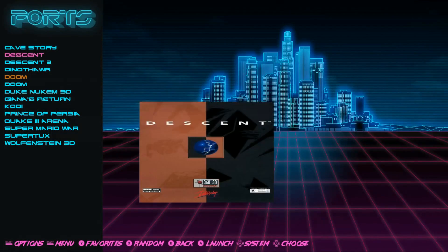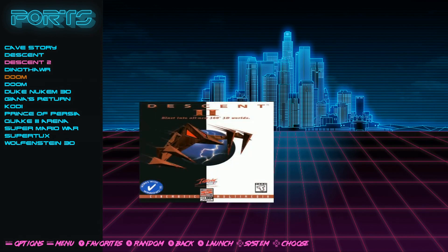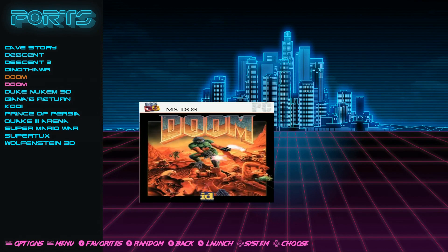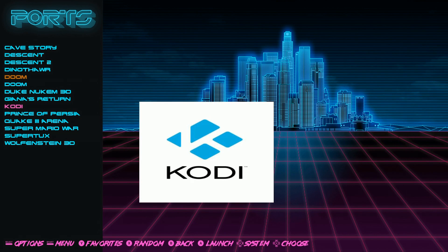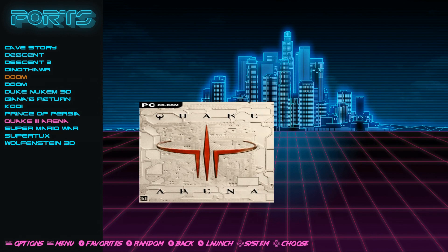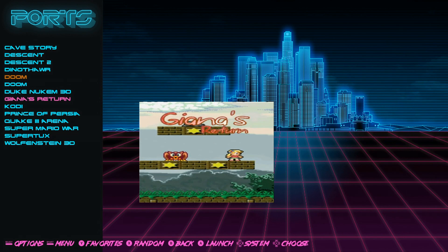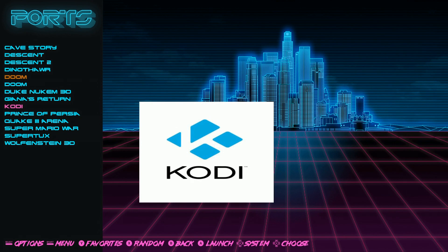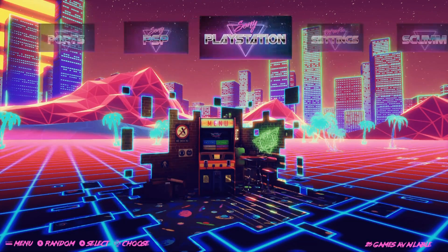Ports — you got 15. Cave Story is installed. Descent — we're going to have to stream these games soon. Doom. Duke Nukem 3D. Giana's Return — great game, if you've never played it, it's just like Mario. Cody's on here, Prince of Persia, Quake 3 Arena, Super Mario War, Super Tux, and Wolfenstein 3D. By the way, it does have Kodi with the Asylum plugin already pre-installed, so for those Kodi fans, great image as well.